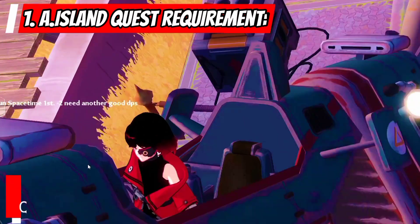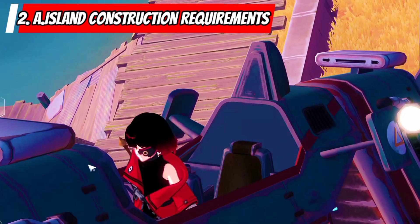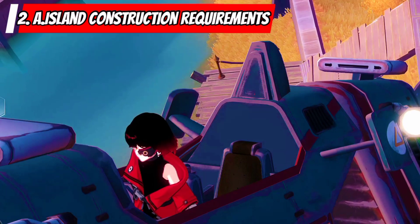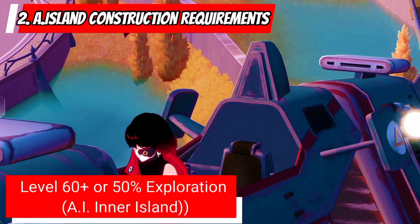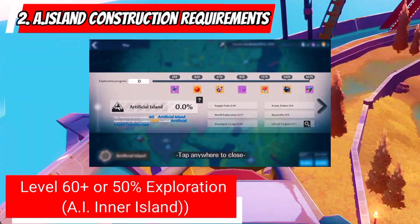First, you need to be at least level 50 and accept a quest at Banjas Port. Second, to be able to build on Artificial Island, you need to be level 60 or at least have 50% completion rate on Artificial Island Inner Part only.